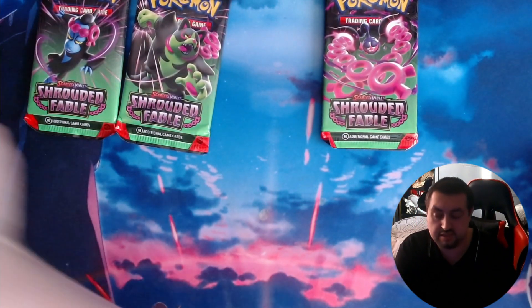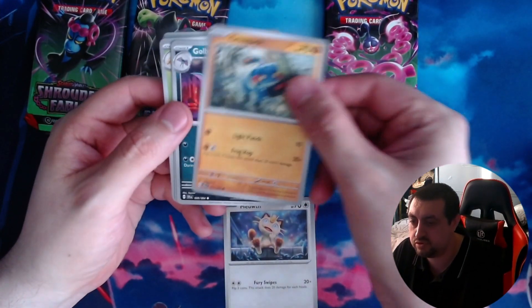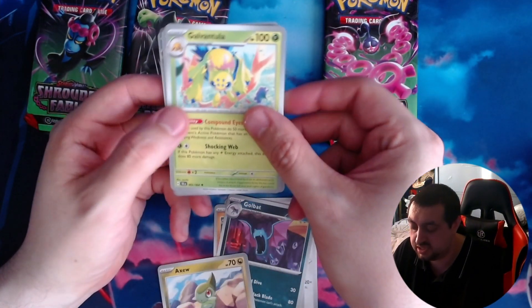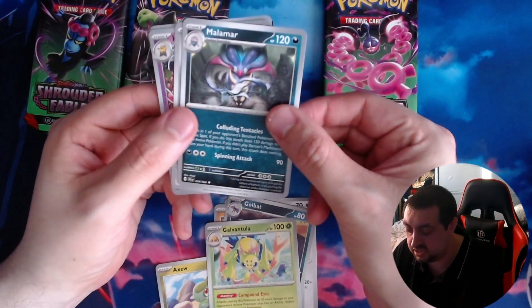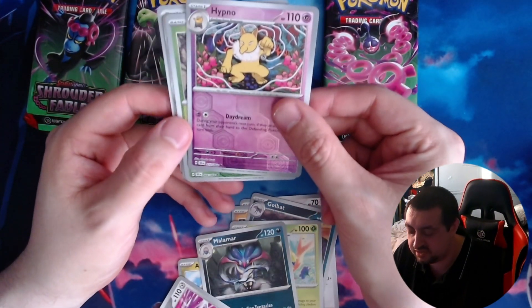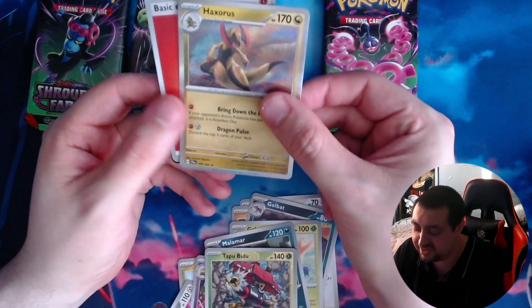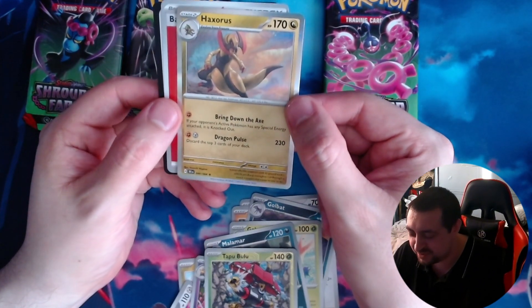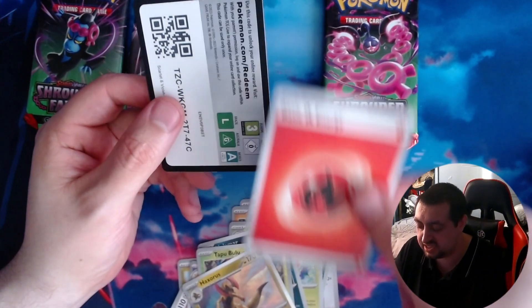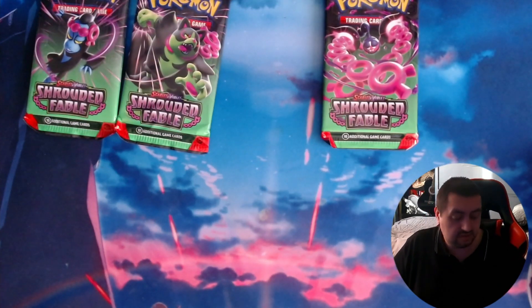Not really sure what we're going to pull here, but we've got a Meowth, a Tapu Bulu who we've never heard of. We literally just said this was one of my favorite Pokémon and we got the final evolution — shiny Paxorus — and of course our energy card. There's your code. Not too bad for the first pack.